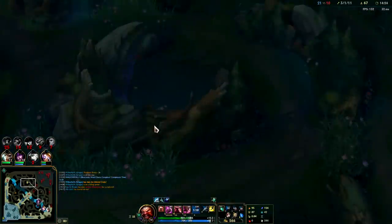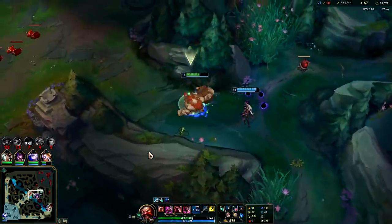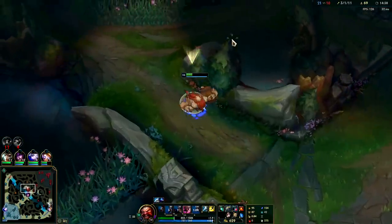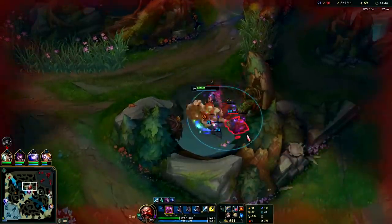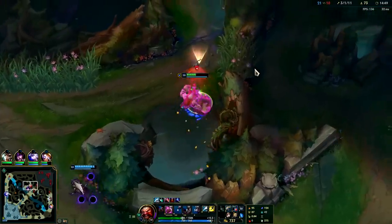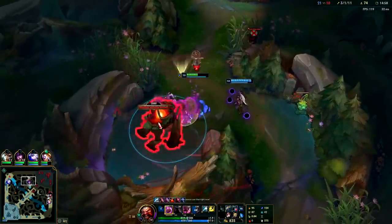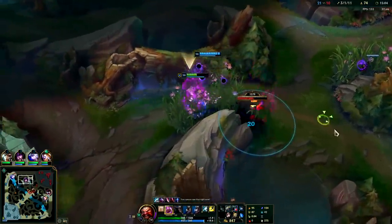Red buff is up — on your R you have a lot of different use cases since it pushes people away from where it lands. You can push them all into a wall so they essentially get stunned, or you could use it to peel for your back line if your back line is huge. Ultimately I was using my ultimate to just hit as many people as possible for damage and CC. Think of it almost like a Malphite R — you don't really want to solo a single person out, even though you can. That's typically not the move.